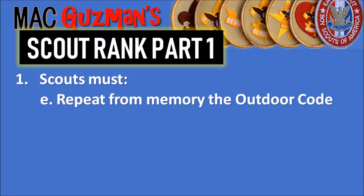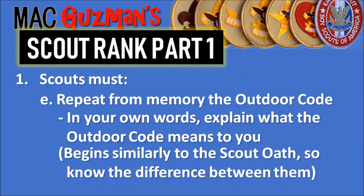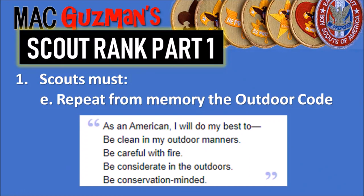1E: Repeat from memory the Outdoor Code and, in your own words, explain what it means to you. Many scouts don't know it, and even if they do, they have no idea what it means. It begins similarly to the Scout Oath — the Scout Oath starts with 'On my honor, I will do my best,' while the Outdoor Code starts with 'As an American, I will do my best.' So try not to get them confused. Here is the Outdoor Code: As an American, I will do my best to be clean in my outdoor manners, to be careful with fire, be considerate in the outdoors, and be conservation-minded. Make sure you actually know it.